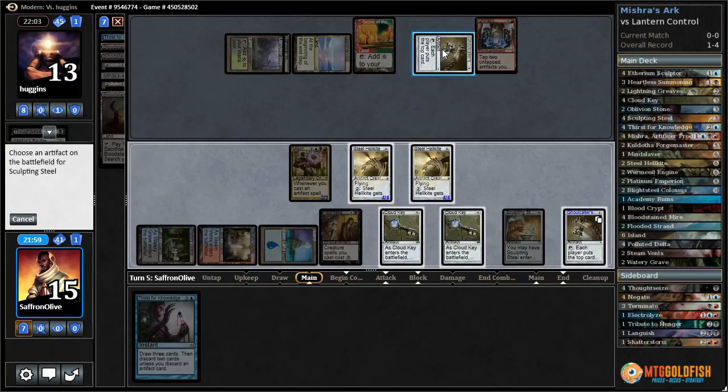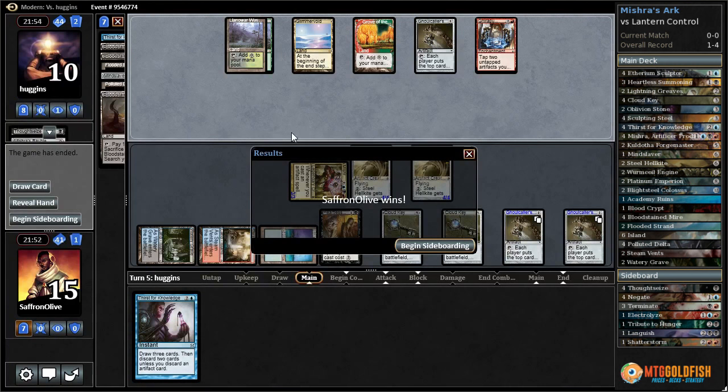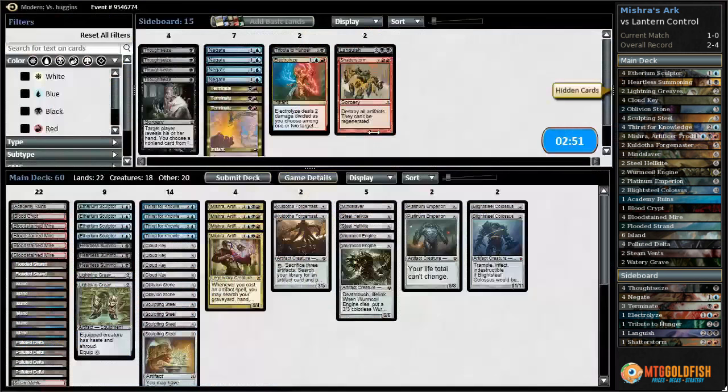They're going to shuffle. We will get another Ghoul-Caller's Bell and attack with Mishra. Now they're just hoping they draw a Bridge off the top after that shuffle. And that does it! We actually got there - Mishra did some work and copying Ghoul-Caller's Bell was actually pretty sweet.